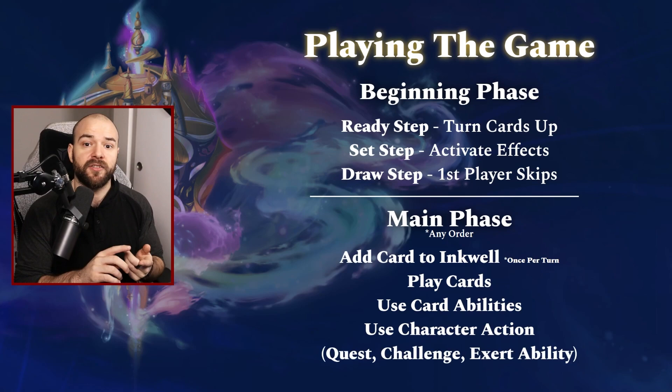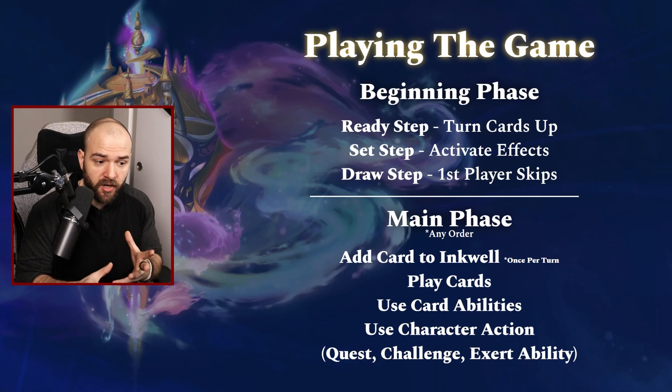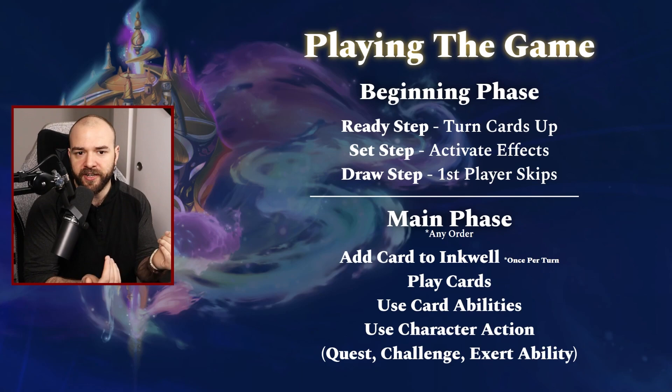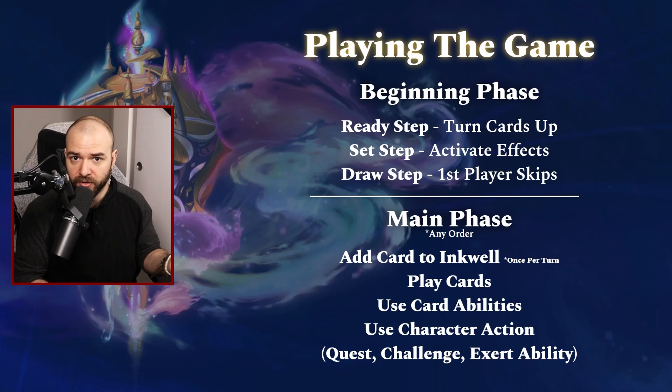You can use character actions, and specifically there are three actions that characters can use. A character action is any action that will exhaust the character. There is going on a quest — they gain lore equivalent to the lore markers on the card. You can challenge another card, comparing strength and willpower to try and keep the board clean. Or you can exert an ability. Once the card is exerted, that's it — it's done. It can't use more exert abilities, can't challenge other cards, can't go on more quests.